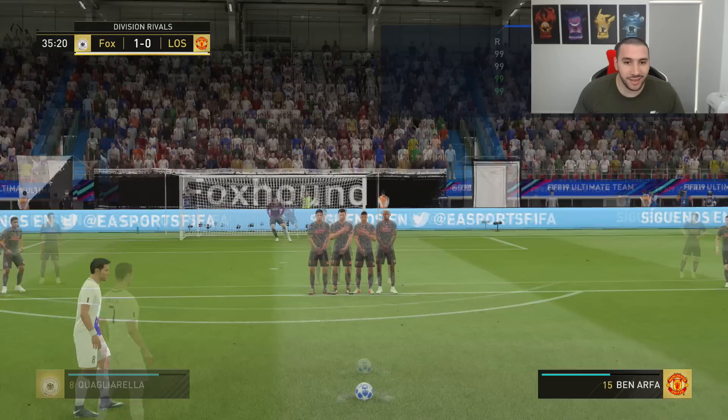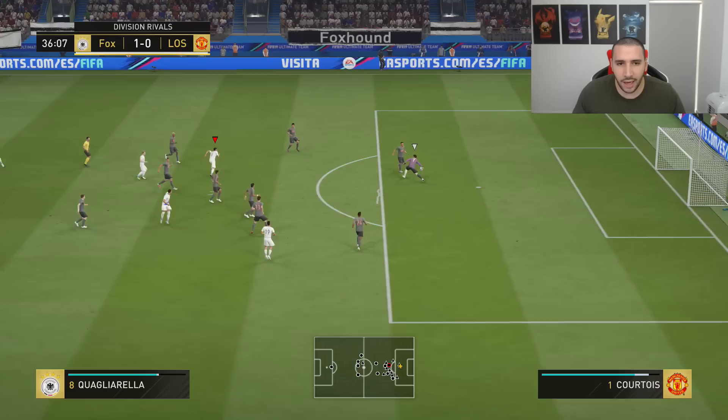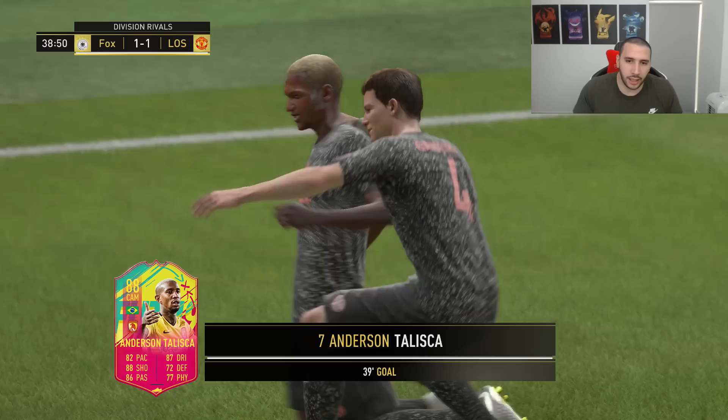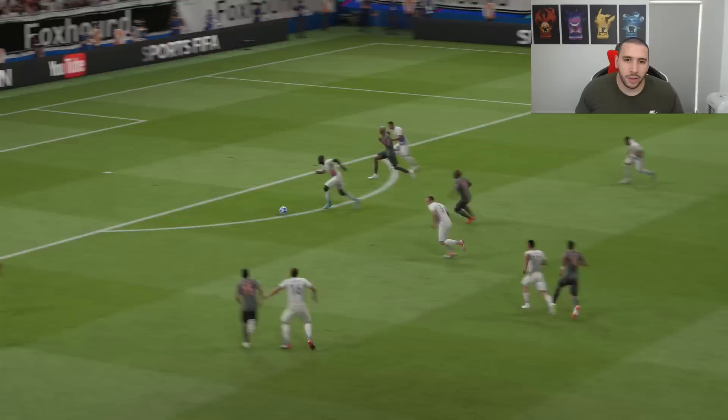Oh, how did the keeper just catch that? Some of the animations in this game are just weird. He actually scores that. Koulibaly took a while to turn there, which I don't like. Maybe if I had Militao, he would have reacted a bit quicker. But Koulibaly seems to be a bit slow.